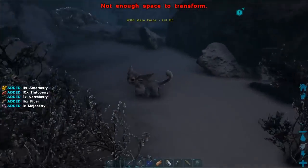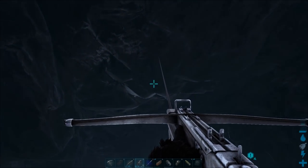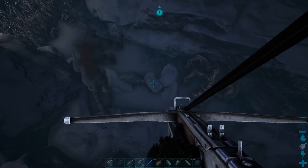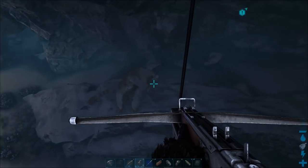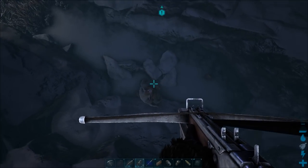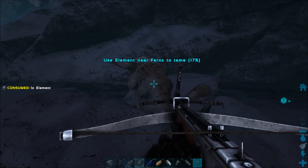Right, go up to it again and give it more Element — it loves the stuff. It's like feeding it candy. It'll grow big — go to the roof again and just hang around. Wait for it to tire itself out. Lower yourself down and let's see how much it's tamed — 17%. As you can see, it takes a hell of a lot more Element to tame it.